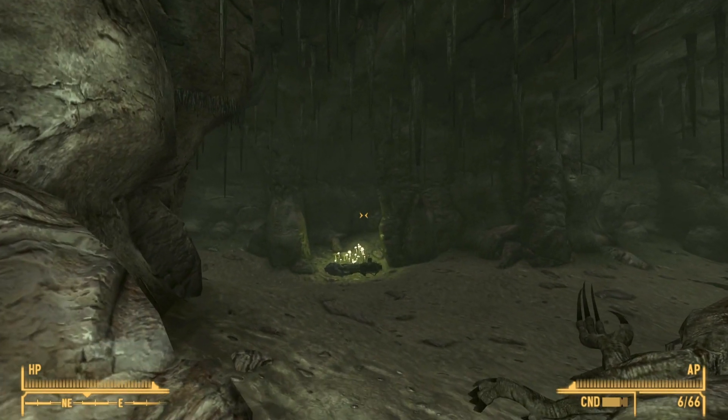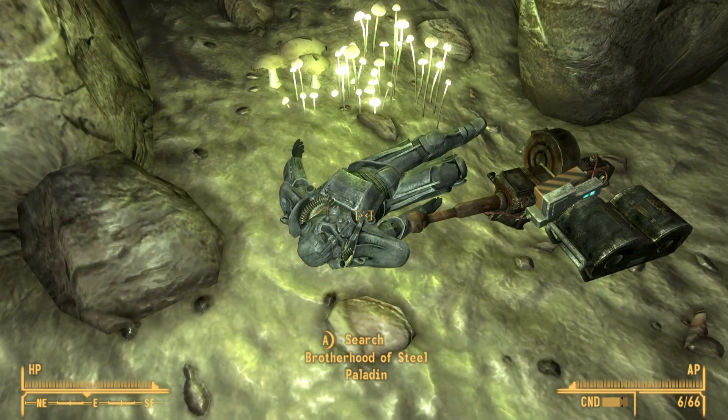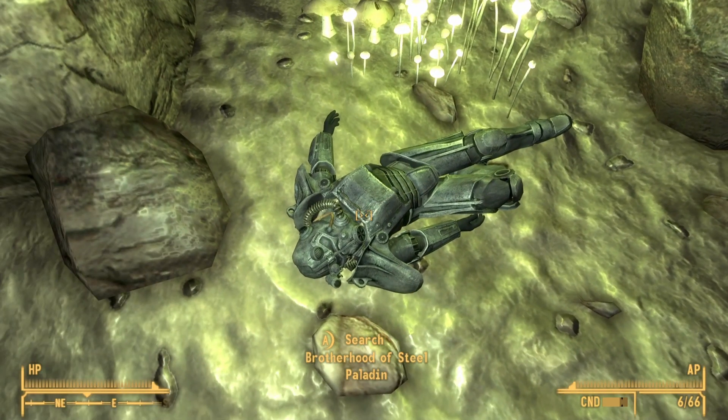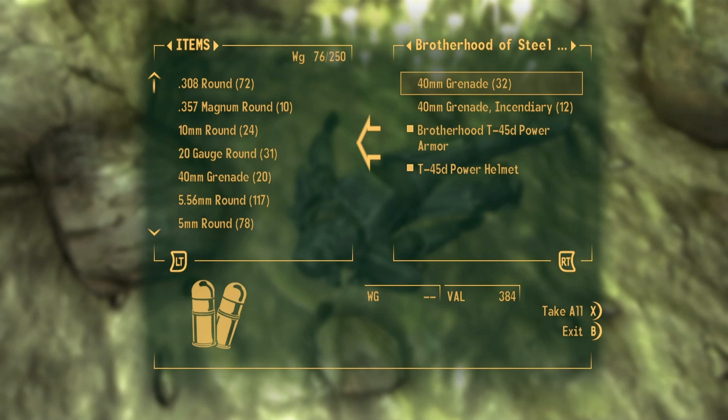When you see the large cave opening, look to your north east and on the floor you will find a dead Brotherhood of Steel member, and right next to him will be the Mercy. You can also search this Brotherhood of Steel member and on him you will find some additional grenade ammo that you can take for the Mercy.